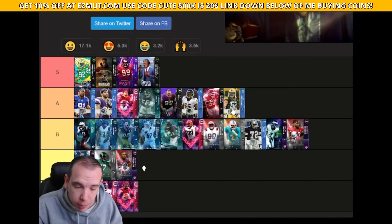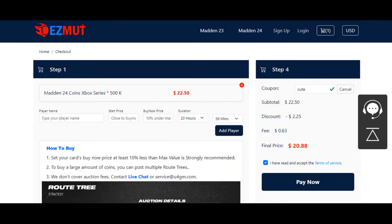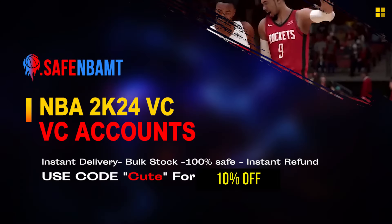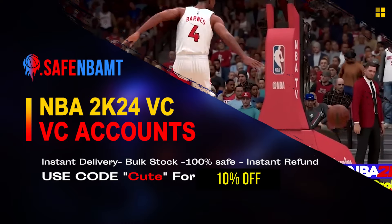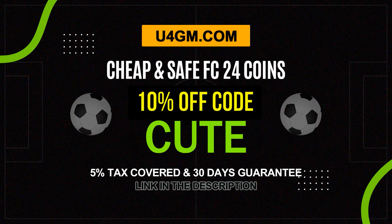Be kind for no reason. Right now at easymutt.com use code 'cute' — 500K is just above $20. Stop gambling your money, get the players you want, get the team you want. The cheapest way possible — my website has the cheapest prices, feel free to shop around. Also check out nbamd.com — 400K BC for $29, it's insane. And if you enjoy FC 24, go to u4gm.com and use code 'cute' for 10% off.